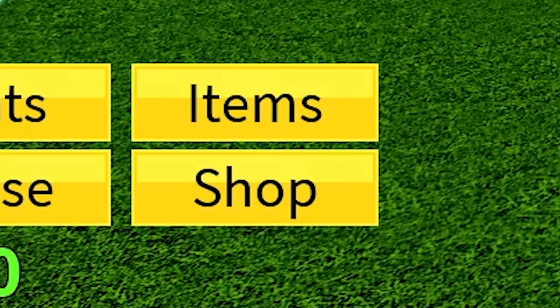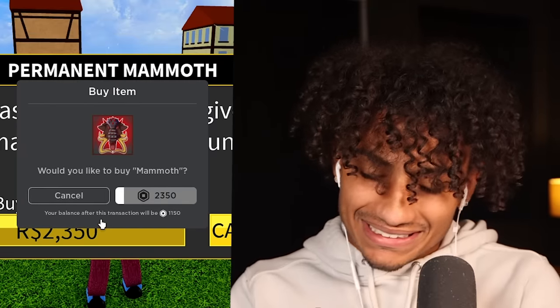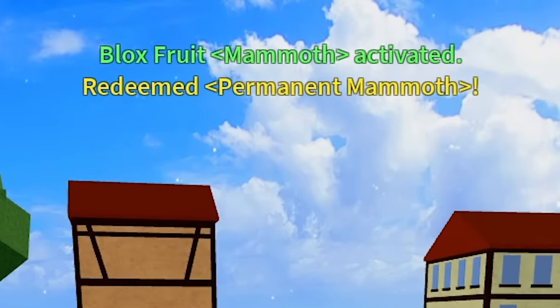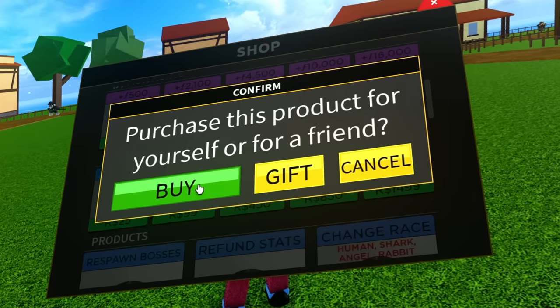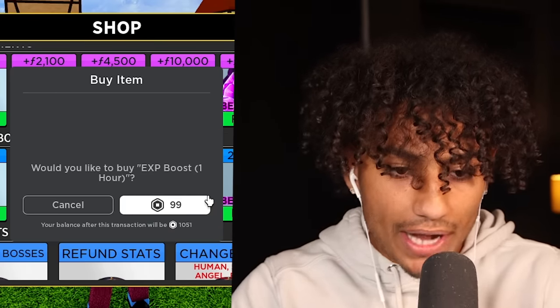Alright, let's go to shop. Mammoth is right there — $2,300 Robux. Come on, mammoth. We're going from new to pro. Mammoth fruit has been bought. As soon as we buy the double XP for one hour, the games begin. Double XP, one hour, $100 Robux. Here we go. For the next hour, we're gonna be grinding Blox Fruits. Three, two, one — boom! The challenge has started.